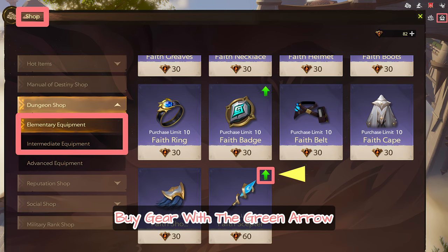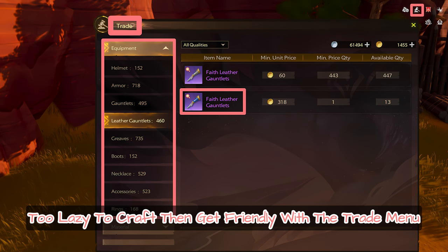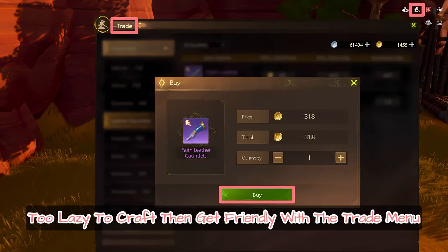Step 7: Check the equipment shop. Buy gear with the green arrow. Feeling crafty? Make your own gear. Too lazy to craft? Then get friendly with the trade menu.